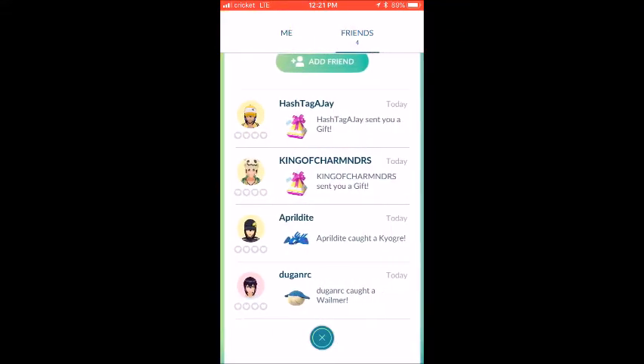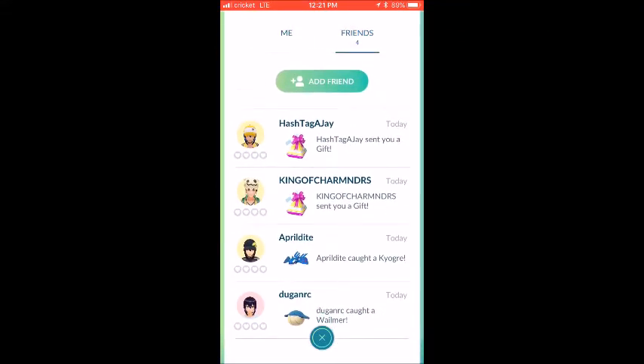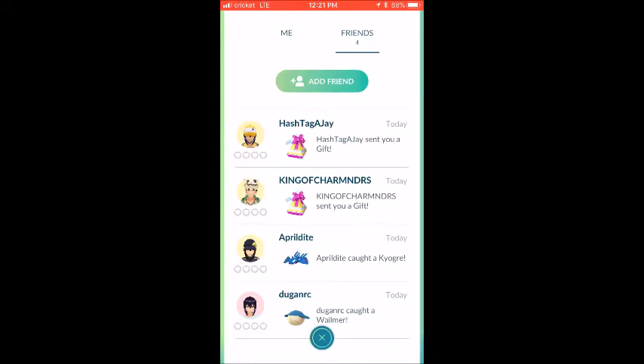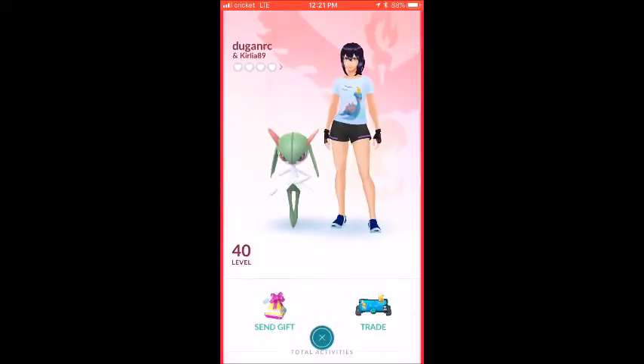Let's walk through the friends list. You can go through your friends based on your profile and add people by clicking on this to get your friend code. The way you send a request is you get your gift from a PokeStop and then go to the trainer you want to send to.